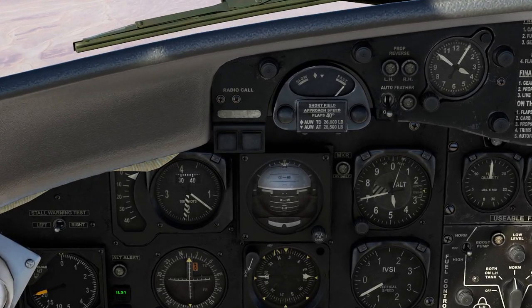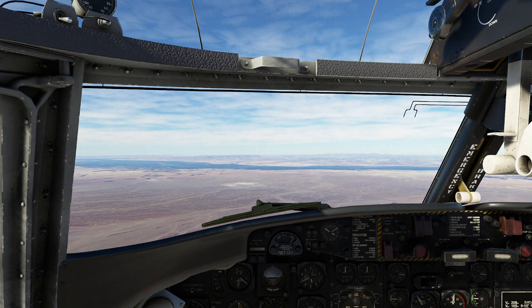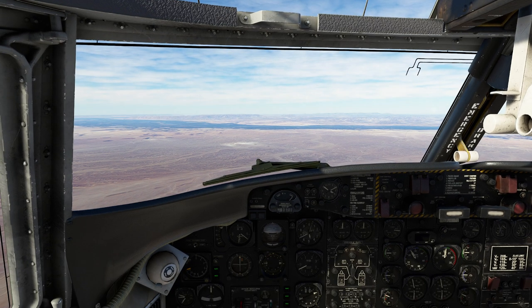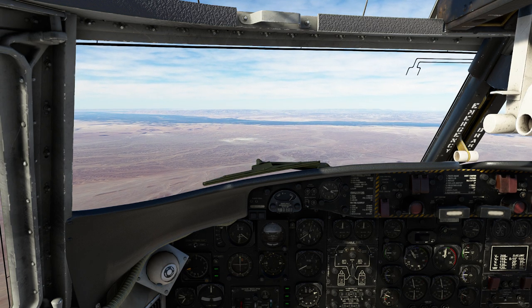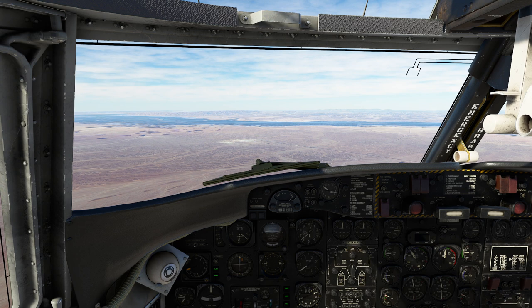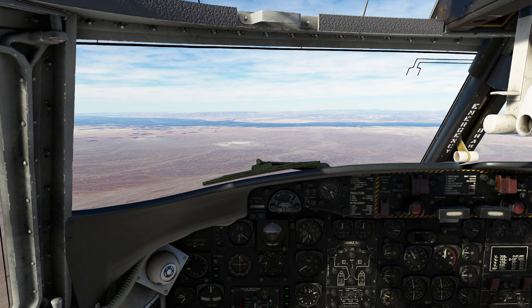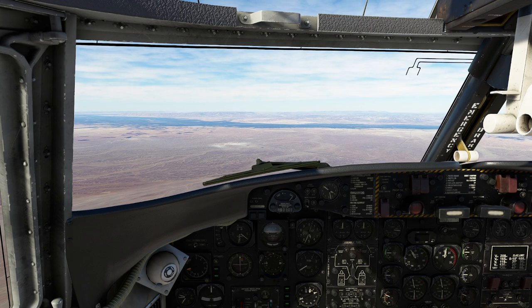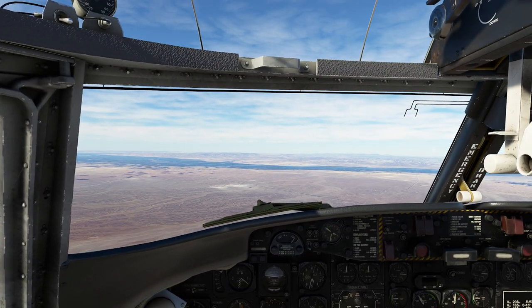Easiest way to plan your descent — we know we're doing about 140 knots. Half of 140 is 70, so for a 3-degree descent that would be about 700 feet per minute. This works pretty well. Since 140 knots is close to 120, that's about 2 nautical miles per minute. So if you know you're at 10,000 feet, that would be about 20 nautical miles you'd need to start making your way down towards your destination to safely put down.